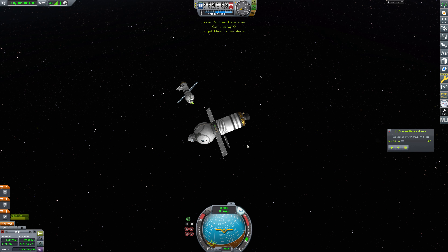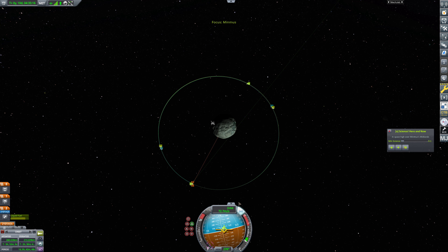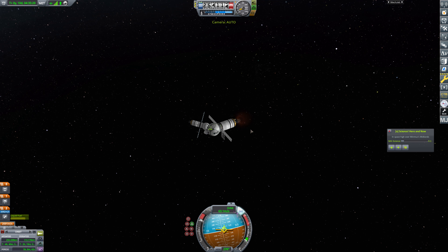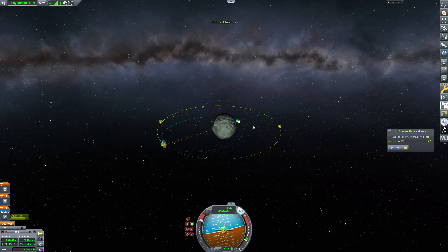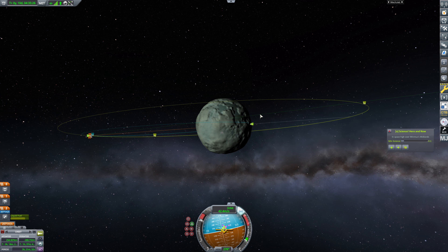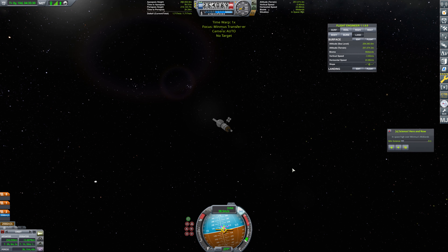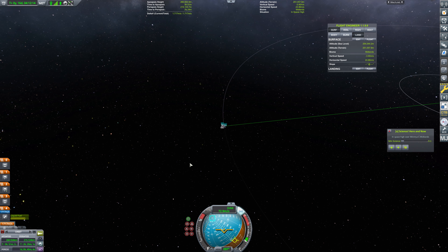We're just going to fly right over and hop in on this side. If the hatch is obstructed, Dilful is an engineer and we can move the parachute, but I don't think it will be. No, we're good. So the one that doesn't have Dilful - all it's going to do is hop over to retrograde and we're just going to crash this into the surface of Minmus. So we're out of here, goodbye. We'll dispose of it this way - no space junk here. That's an impact trajectory. And let's swap on over - this guy we're going to return back to Kerbin.